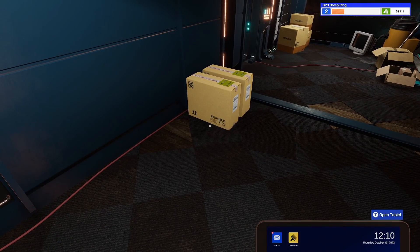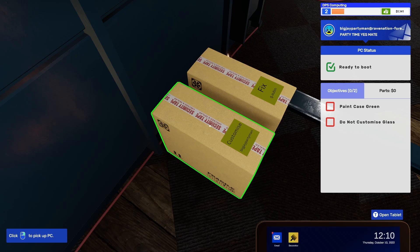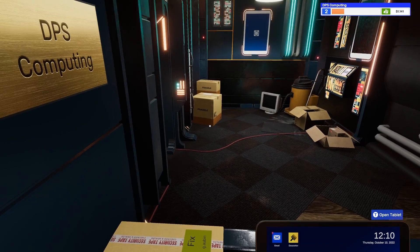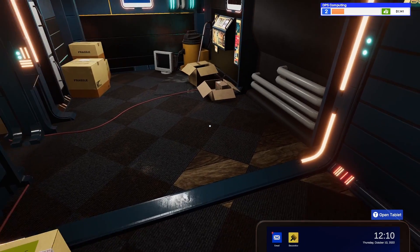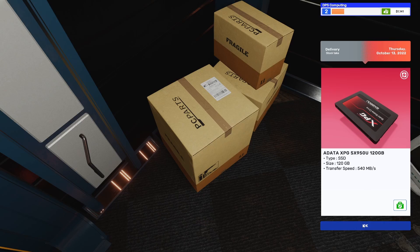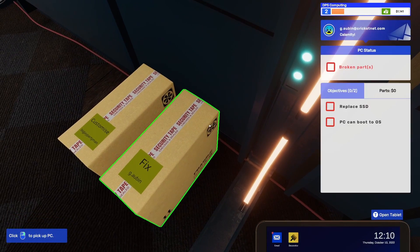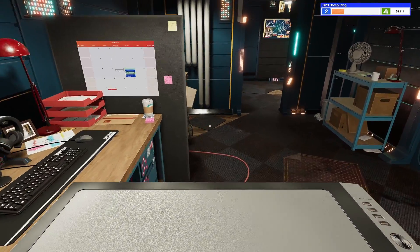We've got a couple of jobs on today. We've got customizing - paint the case green, don't customize the glass. And we've got an SSD to replace, which we ordered yesterday and I can see it's been delivered. So let's collect our delivery first. We've got the SSD - fantastic. Let's do the SSD replacement first.